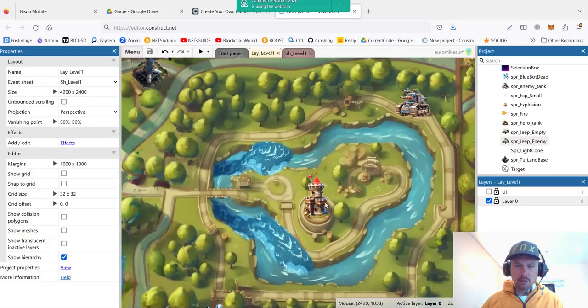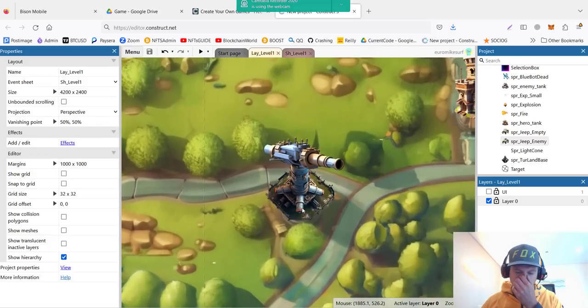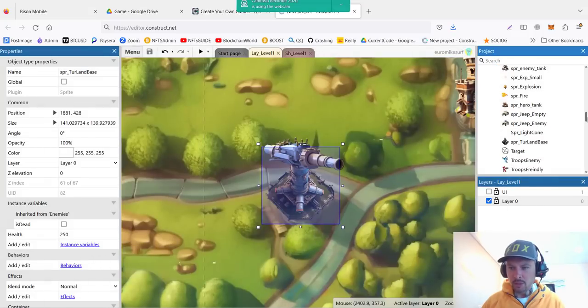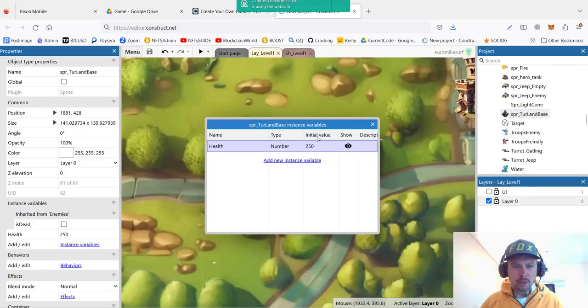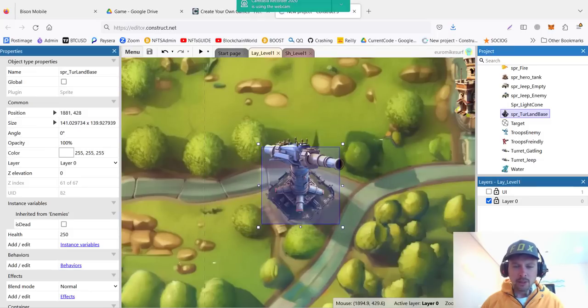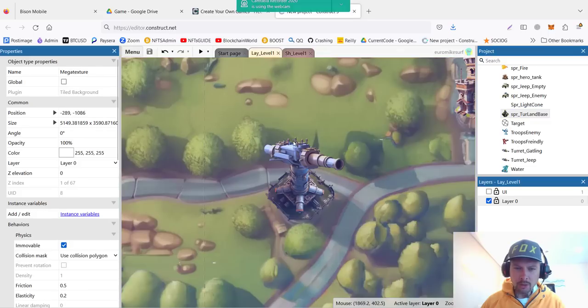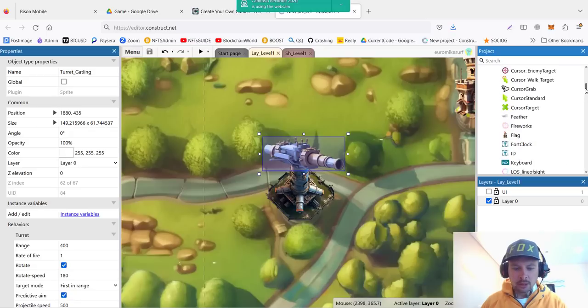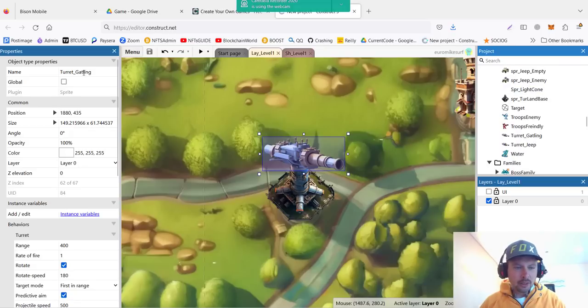Let's start with the simple one — a turret on a base. In the case of turrets, it consists of two objects basically: the base of the tower, which is just a sprite that doesn't do anything but takes the damage. In our last video we were developing the fighting system, so if you missed it make sure to check it out. Every enemy object has an instant variable called health which defines how long it can take the beating. The top of the turret is a sprite as well — it's called Turret Gatling — and it will be shooting the bullets.